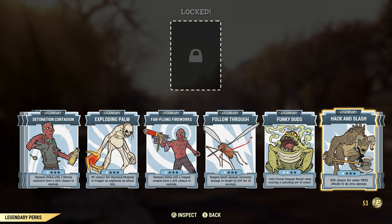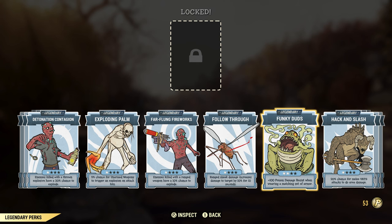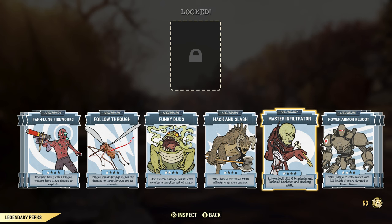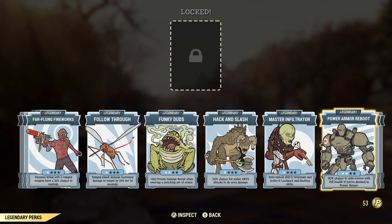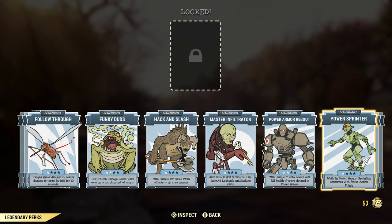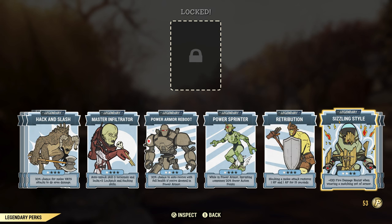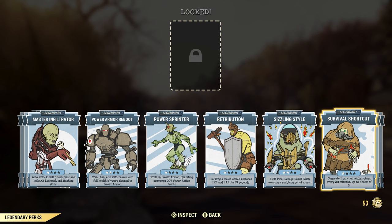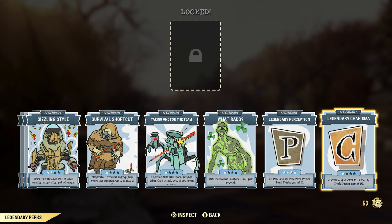One of the ones I swap out for is Funky Duds — if you're going into missions where enemies die and drop poison everywhere, Funky Duds is a good one. Master Infiltrator — I haven't maxed this one out yet but it's very good if you're going to do a silo run. Power Armor Reboot — good for missions where enemies have armor-ignoring bullets and pretty much one-shot you in power armor; you have a chance of coming back. Sizzling Style — if you're taking on Earl, the roof will rain down burning embers on you, so if you wish to be fireproof stick that one on.